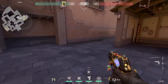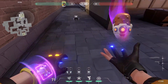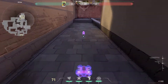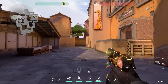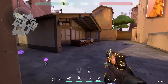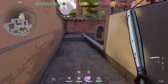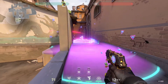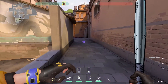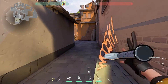My absolute favorite setup on this site is putting the Alarm Bot about here, the first molly here, and the second molly here. As they come around the corner running fast to avoid getting shot from CT or market, they'll activate the Alarm Bot. You activate both mollies, and as long as the bot hits them, it's almost an immediate kill. I've gotten triple kills before with just this setup — that's a free round. It usually only works once or twice in a game unless they forget.